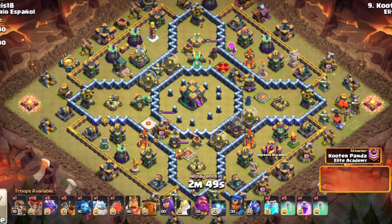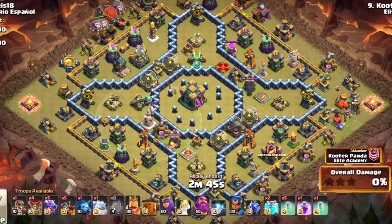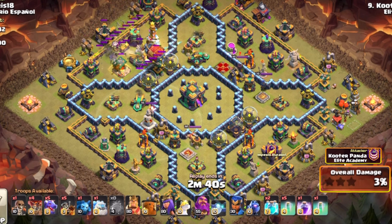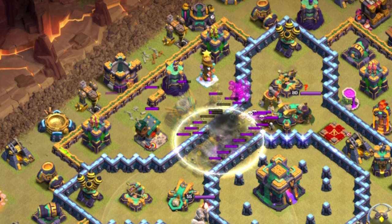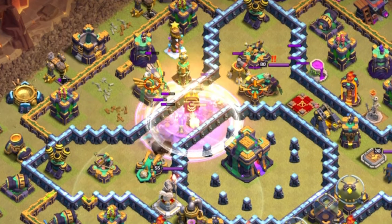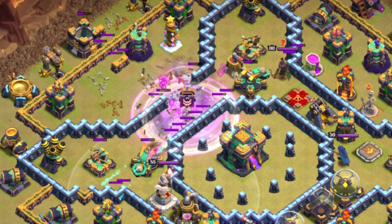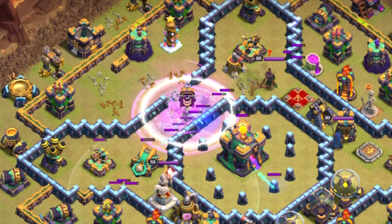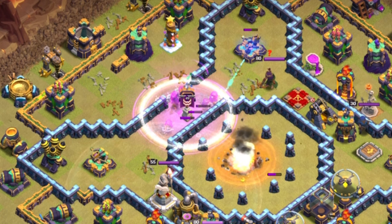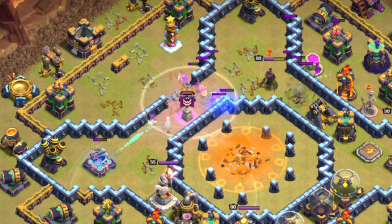For starters, you'll want to start with Balloons and the Battle Blimp. You can also use the Grand Warden if you'd like to sacrifice him, but I wouldn't recommend it. Once the Blimp gets into position, pop it, use the Invisibility spell, then use another one once the Super Archers start firing, then drop your Rage, your two clones, and drop another Invisibility. Time these every four seconds. This will allow you to more than easily get through the rest of it. Two clone spells are pretty nice, but remember it doesn't allow you to get nearly as much value with less Invisibility.